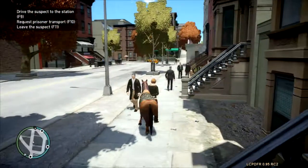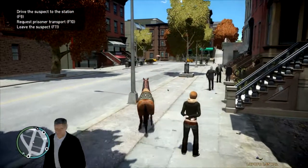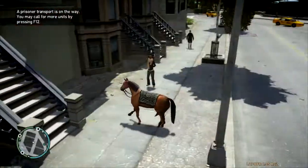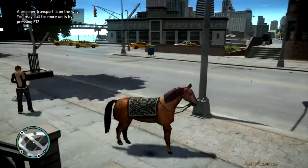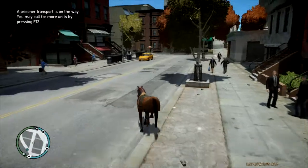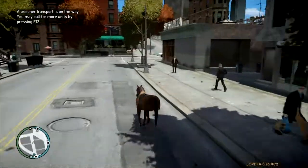This game is amazing. Request prisoner transport, F10 - there we go. The police are gonna come pick her up. They're right there - she's taken care of. Let's go back to our cop car and get back on patrol.